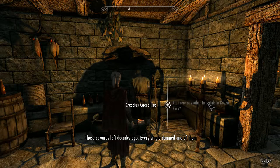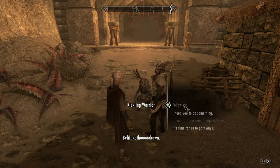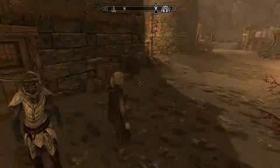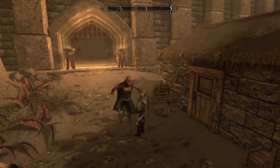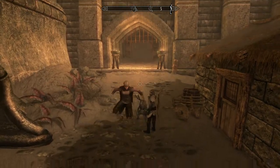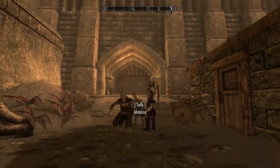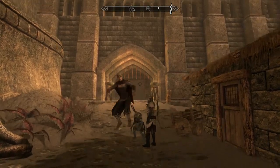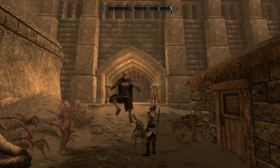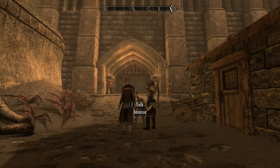That's it, job done. We've got a new shout, a unique item — the Bloodskull Blade — a Dragon Priest Mask, and a Black Book. Plus the 750 gold from Cressius. Fantastic. Hope you enjoyed this. You do want to do this quest because it'll tie in with another video I'm doing in a few days where we can get a free house — you have to have this quest completed before you can do that. Thanks for watching, hope you enjoyed it, guys, and later.